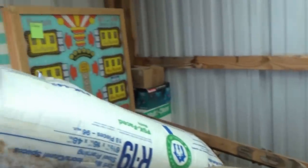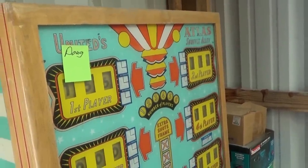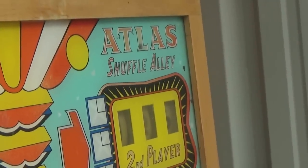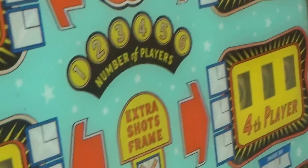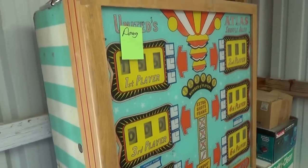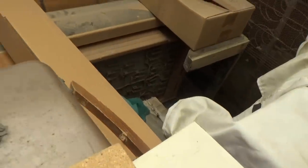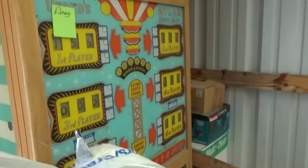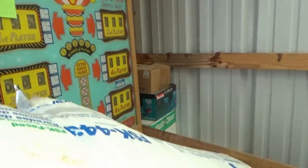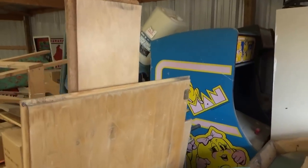Now one of my favorites of all time — this is a United, and I would imagine the model name is Atlas. Not sure of the year — I'll look it up later and maybe somebody can tell me. It appears to all be there. It's a shuffle puck bowler as we call them. The board is back there — it's taken apart at the moment — but cabinet-wise it appears to be in nice shape. I think it was set on a dime.